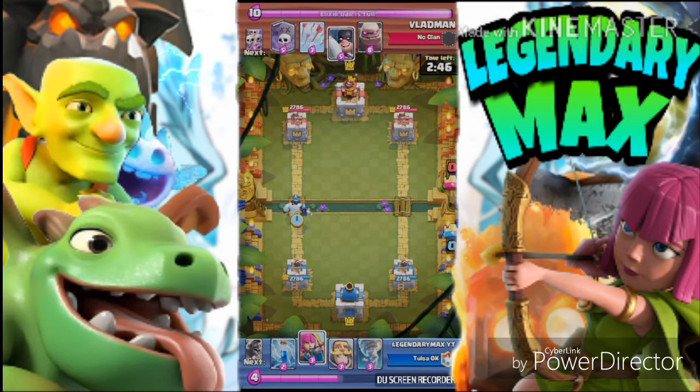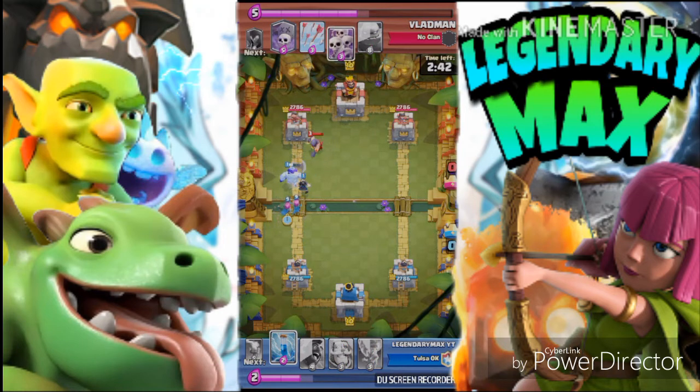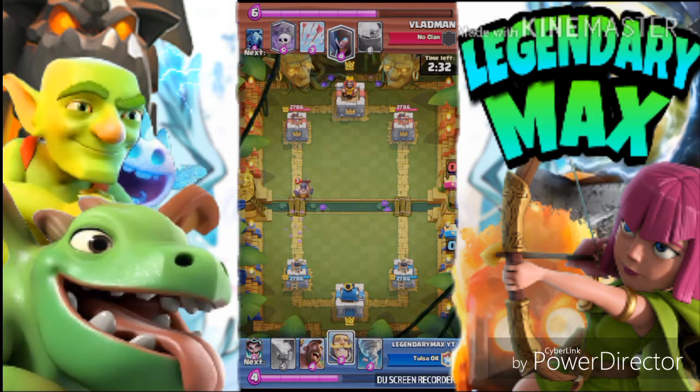Comment hashtag the legendary family. As you can see, we use the Electro Wizard first to push. We did have a Zap but we were waiting to see what to do - we don't need to go and attack right away. Play smart, guys. Let's see what he plays, because this deck is like an offense deck.